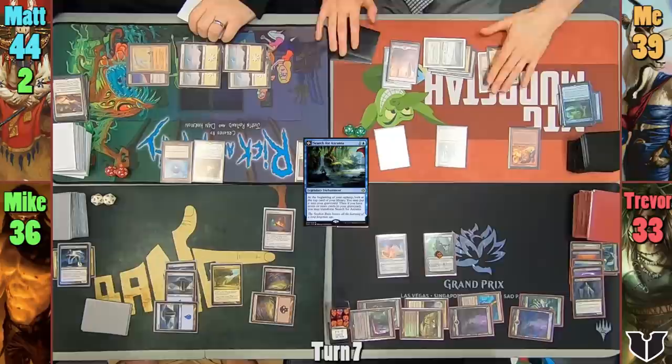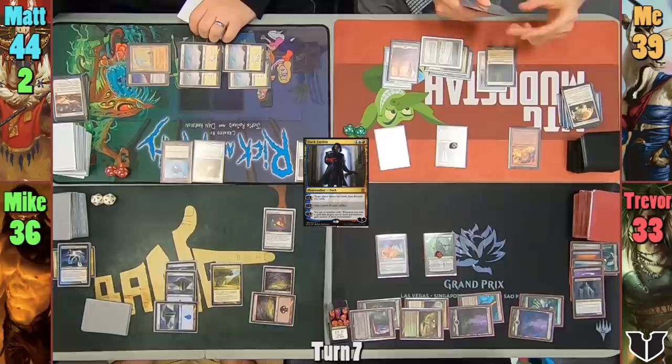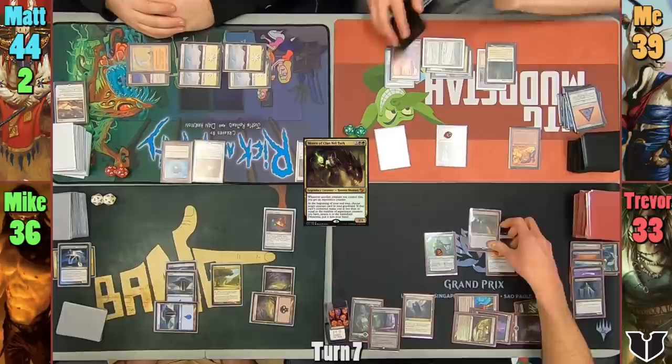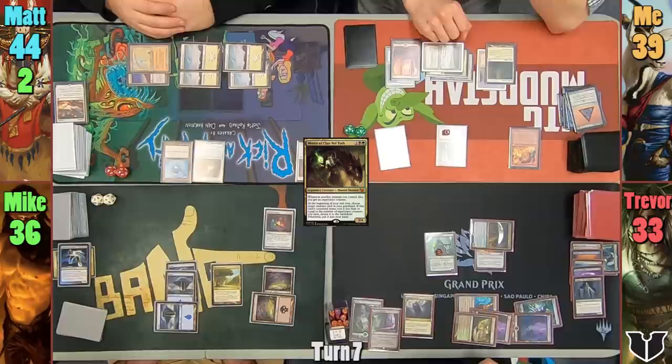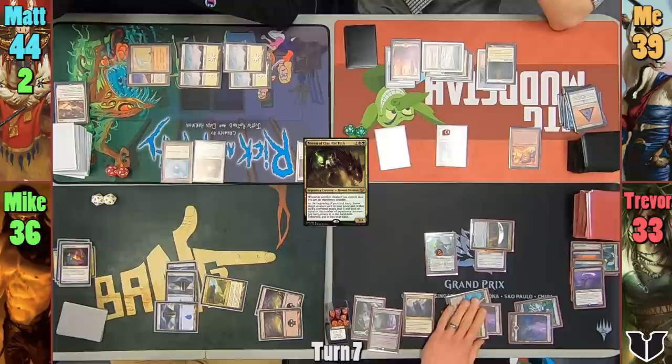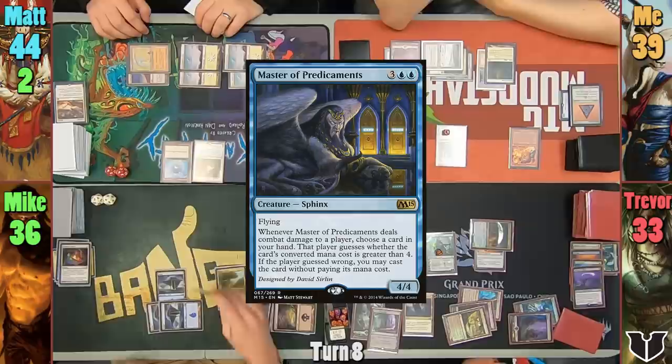In my first main phase, I cast Dack Faden and uptick the Greatest Thief in the Multiverse to draw 2 and discard 2. I pass to Trevor. Trevor upticks Nissa, putting a Woodfall Primus into hand. Maren then joins the fun and Trevor puts the Boots onto her. Moving to combat, Maren hits Dack — because despite his great thieving skills, he's pretty poor at dodging. At his end step, Trevor uses Maren's ability to bring back Mikaeus to hand. Mike also cracks his Armillary Sphere to find two Swamps.